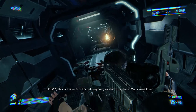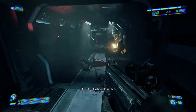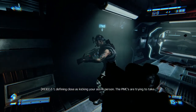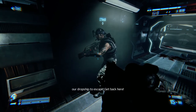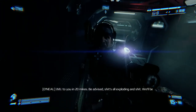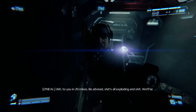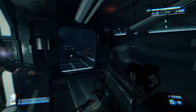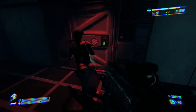2-1, this is Raider 6-5. It's getting hairy down here. Are you close? Over. Define close, 6-5. Defining close is kicking your ass in person. The PMCs are trying to take our dropship to escape. Get back here. IMI to you in 20 mics. Now be advised, shit's all exploding and shit! And we'll be there as fast as we can! I don't know if I love that line or if I hate it.